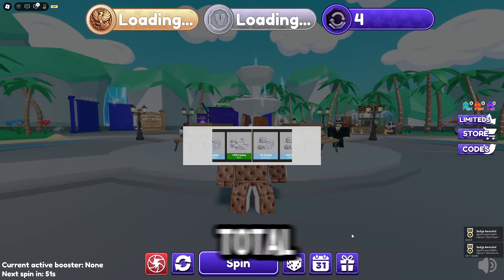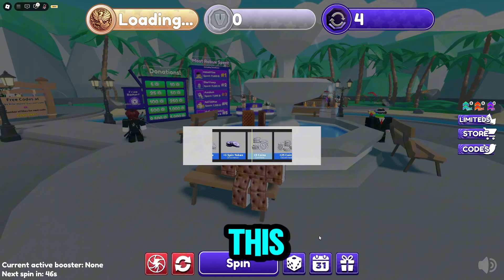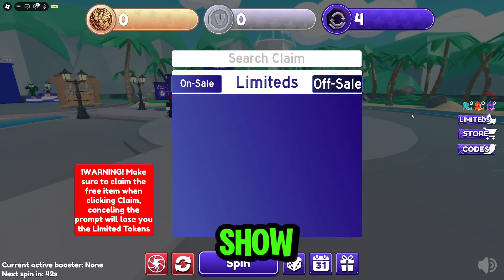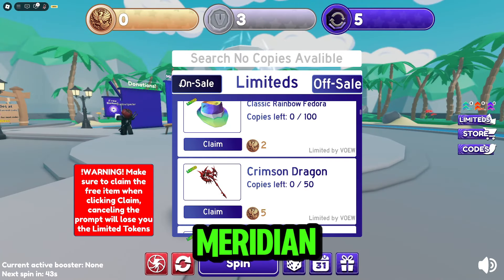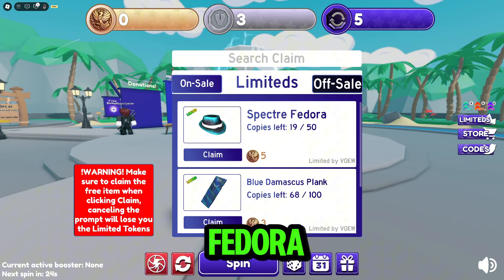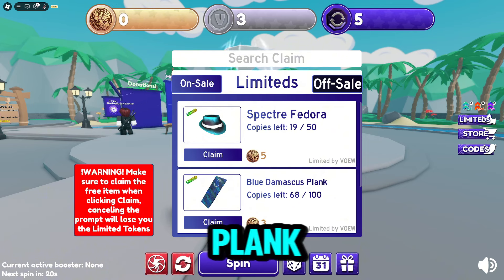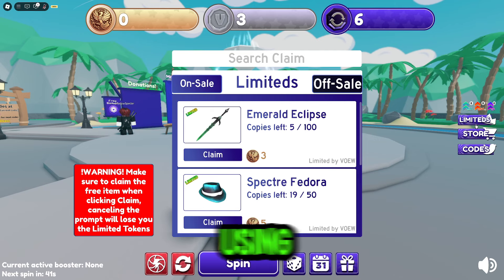Do you want to get a total of six free items by just spinning and getting tokens? This game is for you. Let me show you all the free items here — one is the Obsidian Meridian, you can also get a Fedora, and they also have the Blue Damascus Plank. To get those free items, you have to get tokens using your spins.